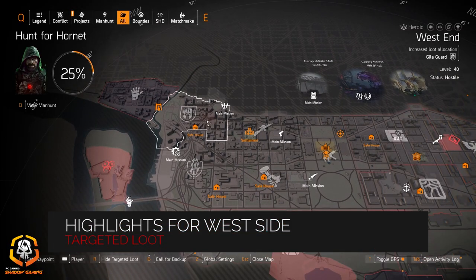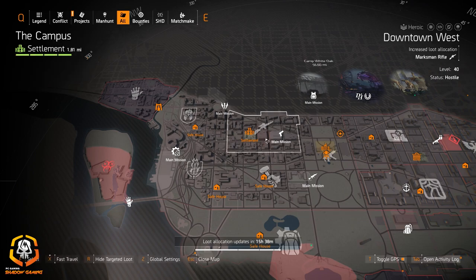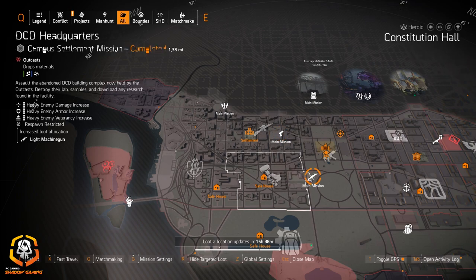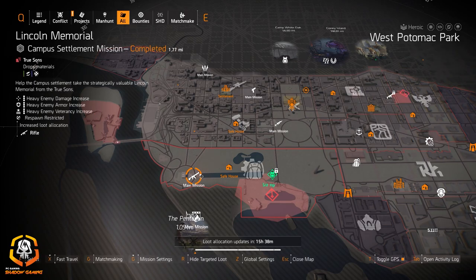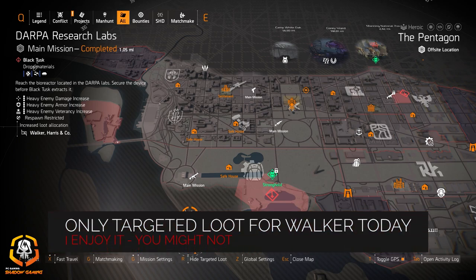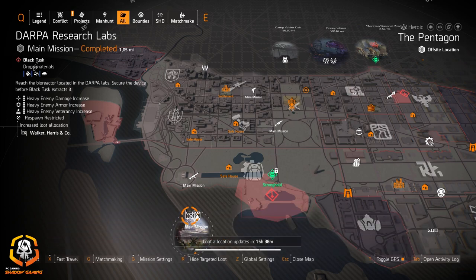The highlights for today on the west side: Gila Guard and West End marksman rifles at Downtown West, pistols at Bank Headquarters, Seska SRO at Constitutional Hall, light machine guns at DCD Headquarters, gloves at Roosevelt Island, gear sets at Tidal Basin, rifles at Lincoln Memorial, and Walker Harrison Co. with Darpa Research Labs. Darpa Research Labs was fun during the time trials. If you're looking for Walker Harrison Co., you have to go there anyway — it's not targeted loot anywhere else.